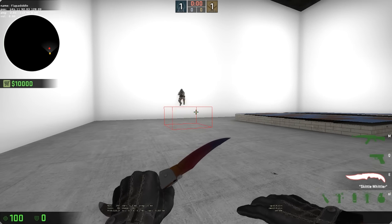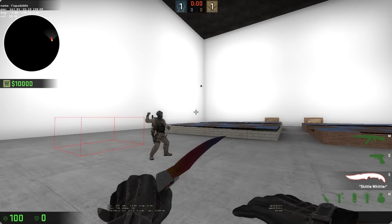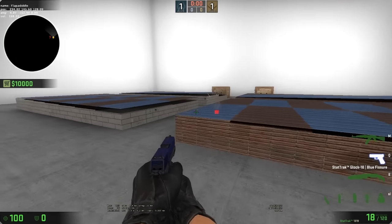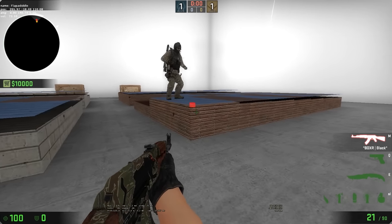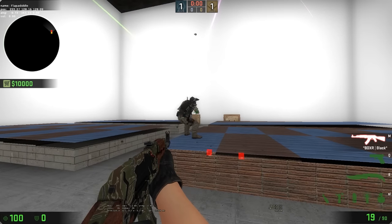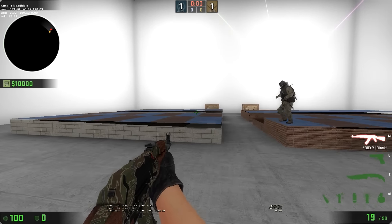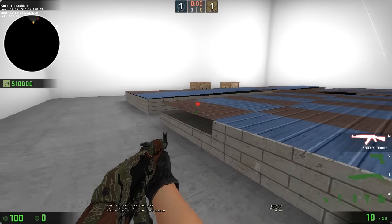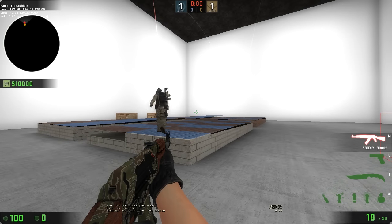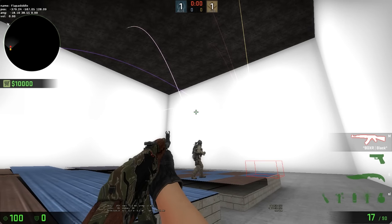So, while standing on the world brush, toss a nade, and then on the displacement on top of the world brush. This is a one unit gap here, one unit, two unit and still. So those are silent releases. And then if he stands on this func_detail that's underneath a displacement, all of these releases are audible.